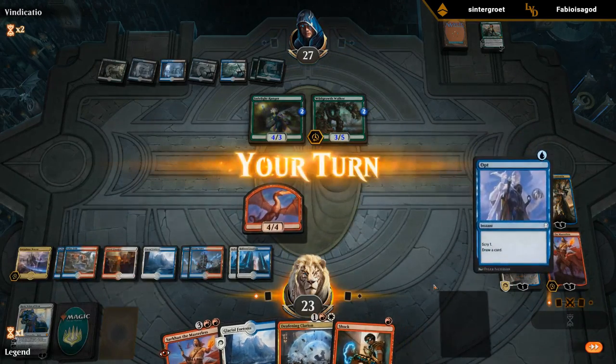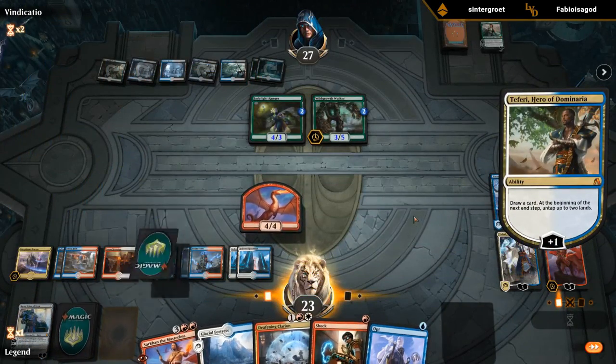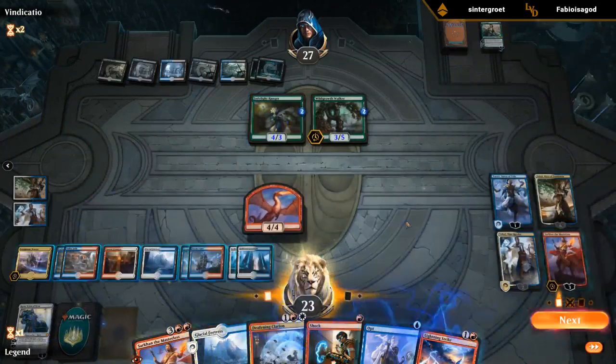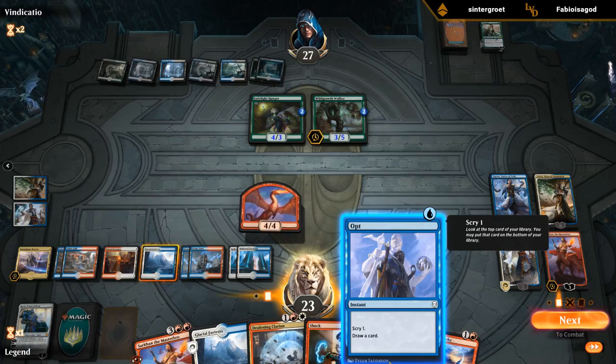Still looking for a Spell Pierce, so we'll plus. Lightning Strike plus — start with Opts. Can we burn them out? They're at 27. Dealing 16, 20, 25 — we're a little bit short, but if we find another burn spell they're dead as well.